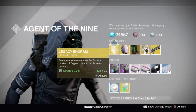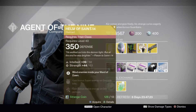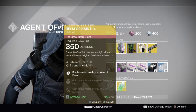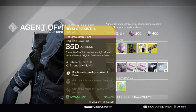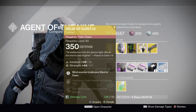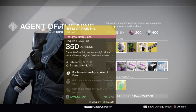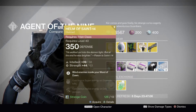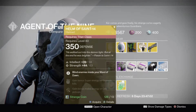Okay, Xur has a legacy engram — helmet. For those Titans, if you guys do not have this, pick it up. It's one of the best Titan helmets in the game. I promise you, if you're a Titan and you don't have this exotic helmet, you have to do anything you can to possibly buy this helmet.